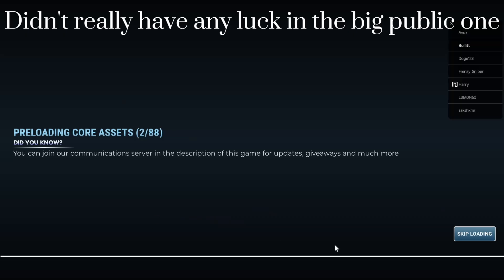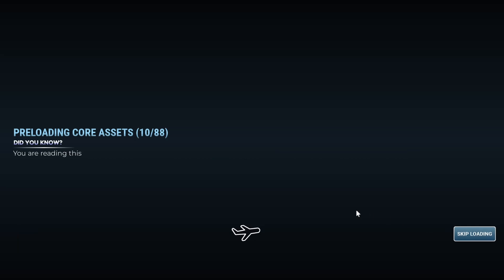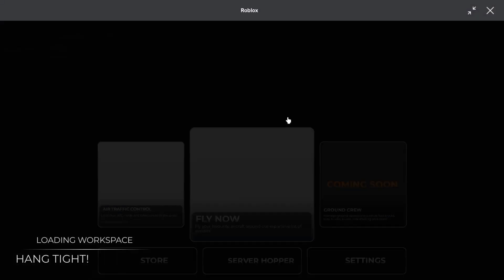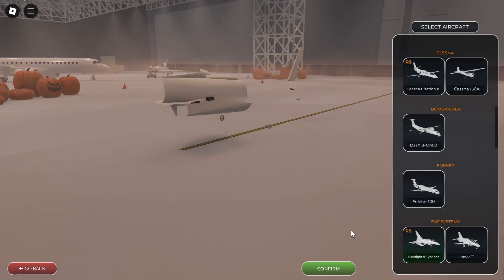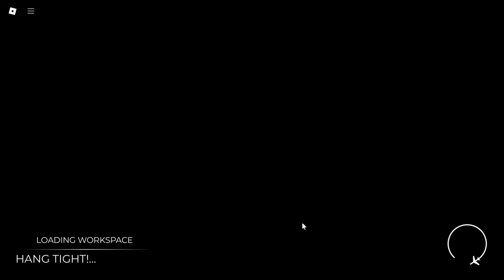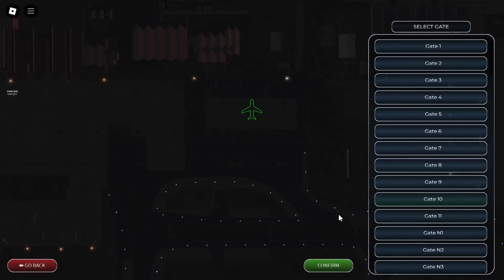We're now joining a smaller server. Hopefully in the smaller server it will be a little bit easier to get to these things. The private servers won't work anymore, so now I gotta figure out how to get my Robux back. It's currently night and it looks like there was a pumpkin over there. Let's get a plane - I'm gonna get the Eurofighter up here real quick. We'll spawn back in at Punta Cana. Actually, I'll just use the Tiger lever. We're gonna spawn at Punta Cana and be ready to head out to go check for some pumpkins.